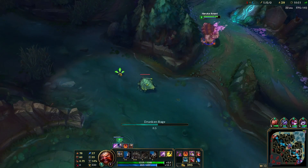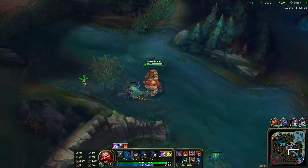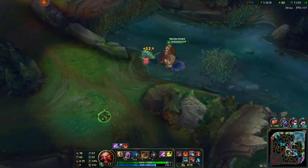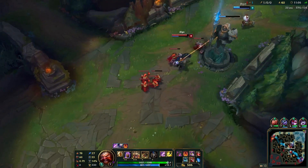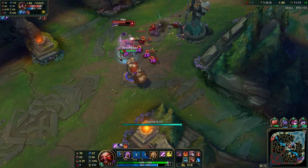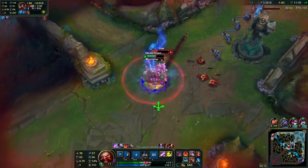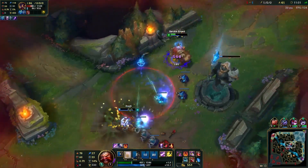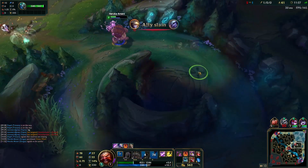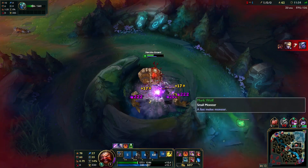Got the blue buff. Going to try and secure Scuttle — keep that vision up around the Dragon area. I was charging that barrel for the best of my ability and we finish it off with a dunk and a couple autos. We'll start dropping sightstone wards down. I can go in because I'm pretty tanky — not too afraid of fighting this guy. I'm going to throw him under the turret to keep him in a bad spot.